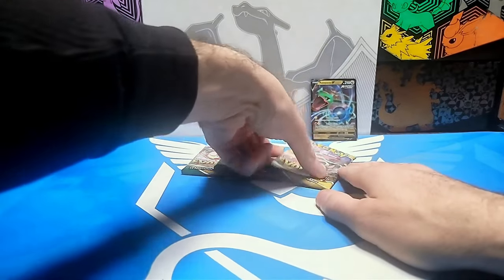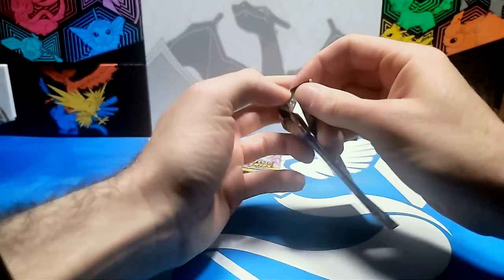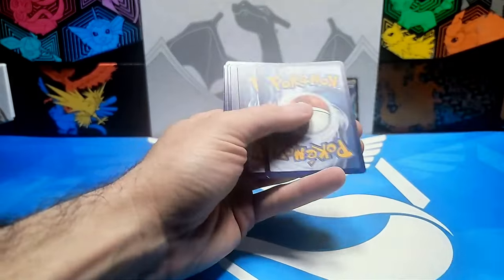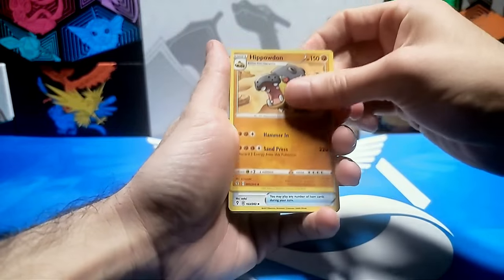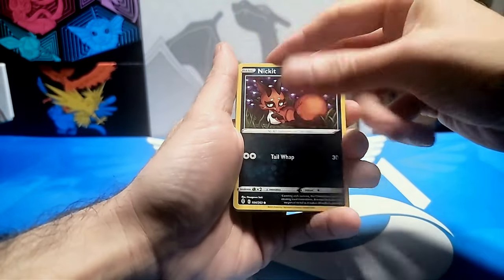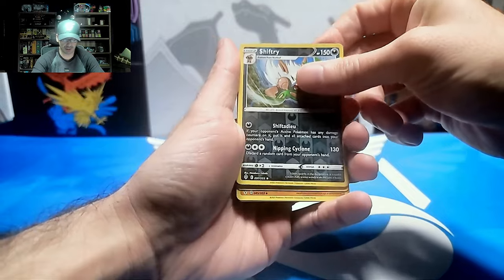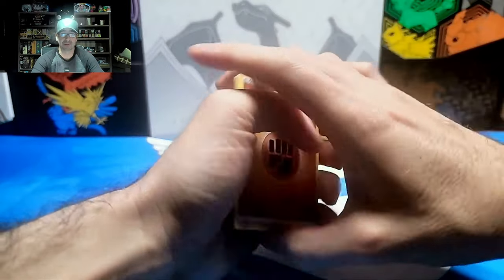We have three packs left. Is there the chance of a black in there? We already pulled two. Can we get lucky and get a third black in the last two? Starting off with a Fighting Energy, we got a Hippowdon, a Toy Catcher, a Sun and Moon Badge, a Bergmite, a Nickit, a Lillipop, a Hippopotas, and a Feebas. For a Reverse Holo is a Shiftry Reverse Holo, and for a Rare is a Shiftry non-holo Rare. There's both for the set, even though I already have them.